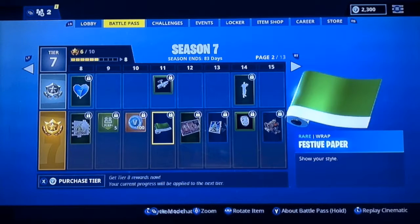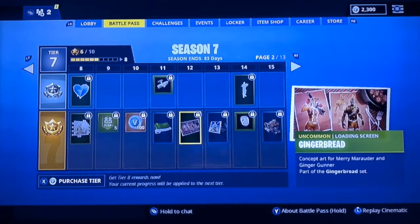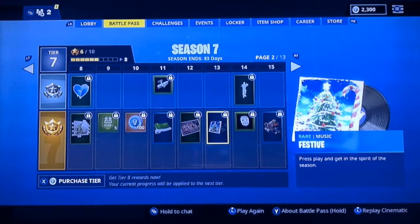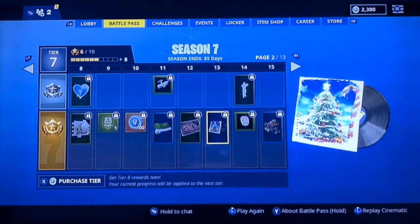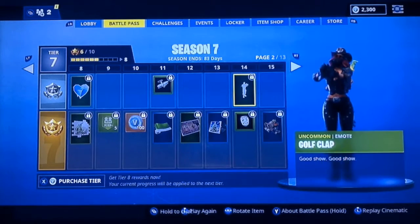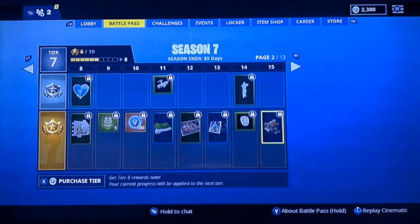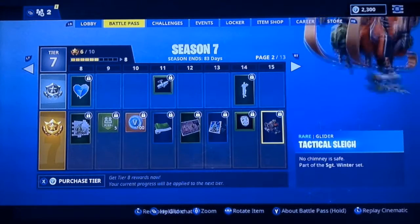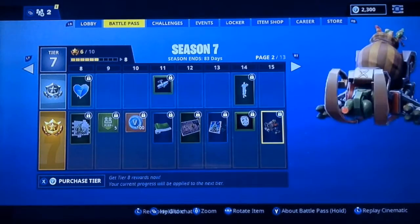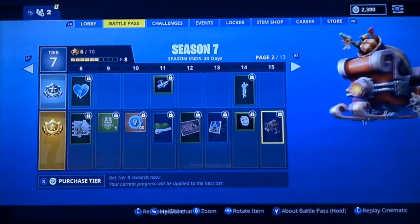We got a festive paper wallpaper for the guns and the vehicles, and the gingerbread loading screen. We have some festive music — it's really hard to hear on this, so I'll just keep going. We have a golf clap emote. This is the Tactical Sleigh — everybody was knowing there would be a Santa sleigh in the battle pass. This is really cool, guys.